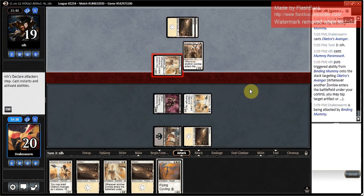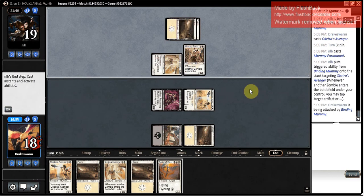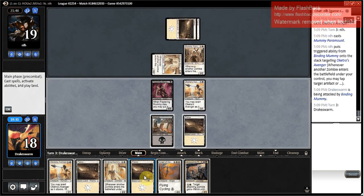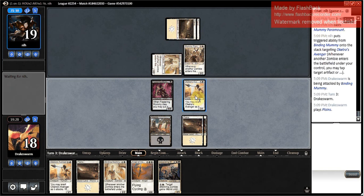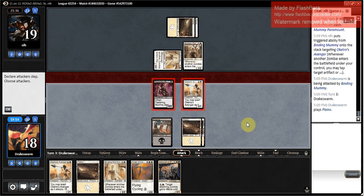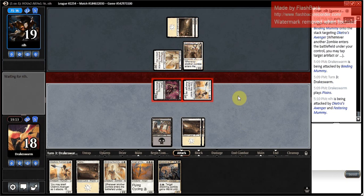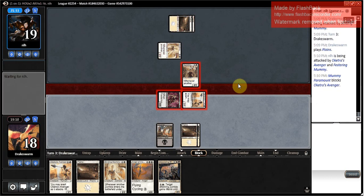Opponent attacks me for two — yes, I will not block. Oh my god, they missed a second land drop — this is not good for them. And I drew Unraveling Mummy. Then the turn after I can go Binding Mummy plus Oketra's Avenger. Pretty sick. Do I exert Oketra's Avenger here? Yeah, I think so — just get ahead in the race. My opponent hits me back for five though, so I'm not going to exert. They want to trade for their Mummy Paramount — that's fine. They're dealing more damage back to me than I can deal to them, so trading off my 3-power creature for what could be a 4-power creature during some turns is okay.